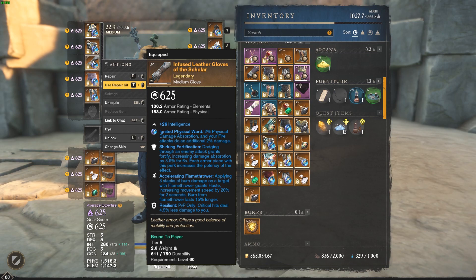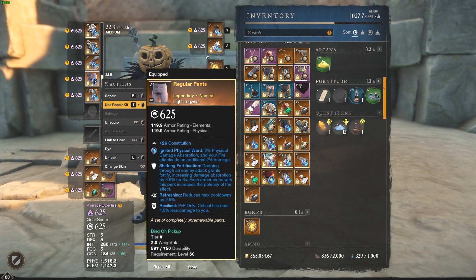Next piece is gonna be the medium gloves with shirken fortification, accelerating, flamethrower, resilient. Next is gonna be the white pants, the regular pants. You can get these for free farming — check out one of my past videos to see how to get these. It's got shirken fortification, refreshing, resilient.